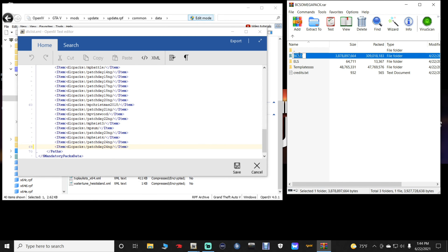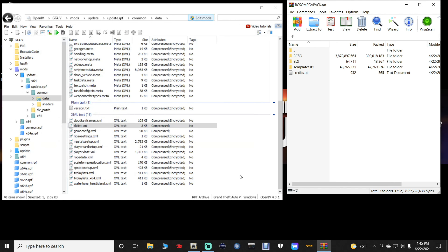Go back to your WinRAR where your BCSO folder is and click on it until it highlights. Right-click and copy the folder name. Go back into your dlclist.xml — go to the line that says patchday24ng, which should be your last item line. Highlight only the text from the 'p' to the 'g' — just 'patchday24ng' — don't highlight the forward slashes. Then hit Control+V to paste in the BCSO name.